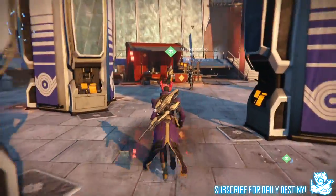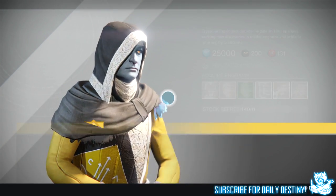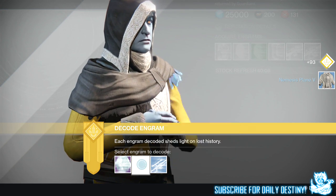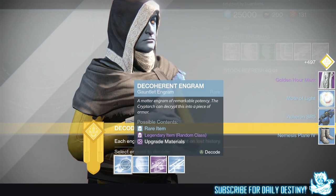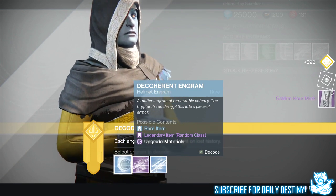Now let's open these Engrams. I got one Legendary here — that's because these are out of the Cryptarch packages I've saved for a while, so I'm getting old stuff. And I got a Golden Hour Mark — the time, what the hell! Let's open these blues and then move on to the primaries.